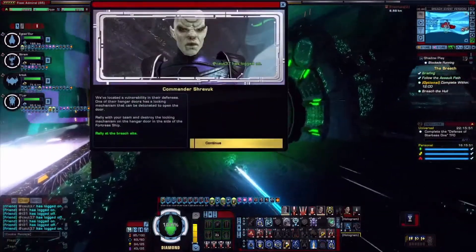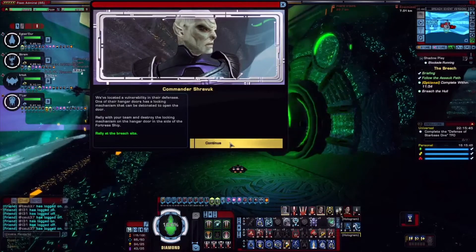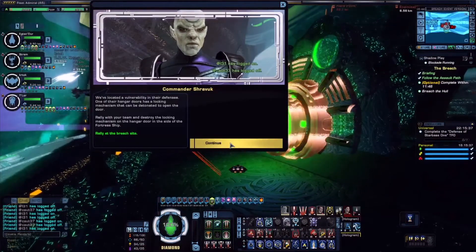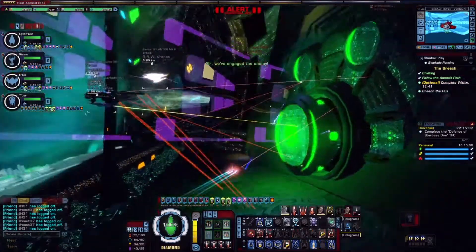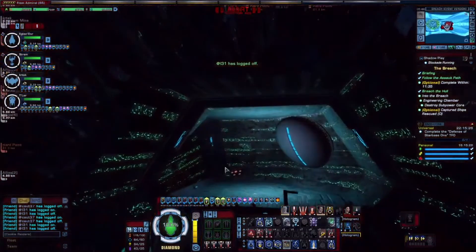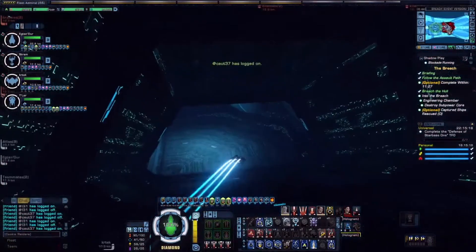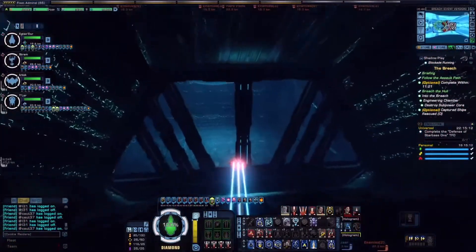There's a notification: 'Located a vulnerability in their defenses — one of their hangar doors has a locking mechanism that can be detonated to open the door. Rally with your team and destroy the locking mechanism on the hangar door in the side of the fortress.' Basically, you've just got to destroy this big thing — it's all simple to do.